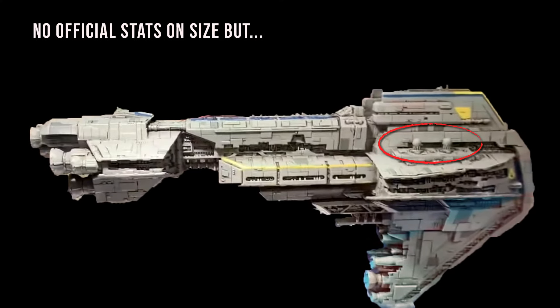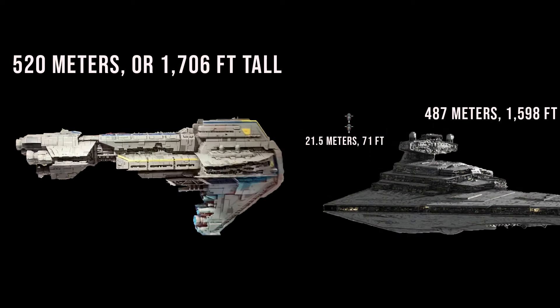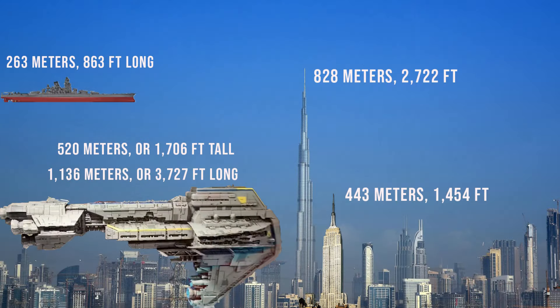There are no official stats on its size, but we can actually get a very good estimate because we do know the exact size of the shield generators from the ISD. That would make the height of the Starhawk around 520 meters or 1,706 feet tall — about one and a half Slave Ones taller than the Imperial-class Star Destroyer. Its length would be around 1,136 meters or 3,727 feet, making it a teenage Wookiee shorter than the Venator, and just a bit longer than the Interdictor-class Star Destroyer. On Earth, its height would be between the Empire State Building and the Burj Khalifa, and it would stretch longer than four times the largest battleship ever built, the Yamato.